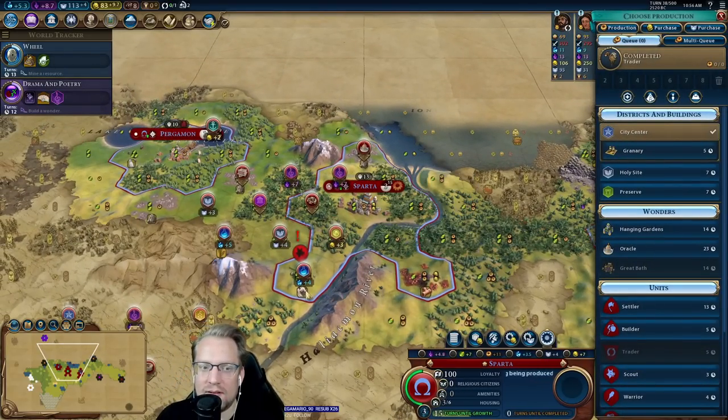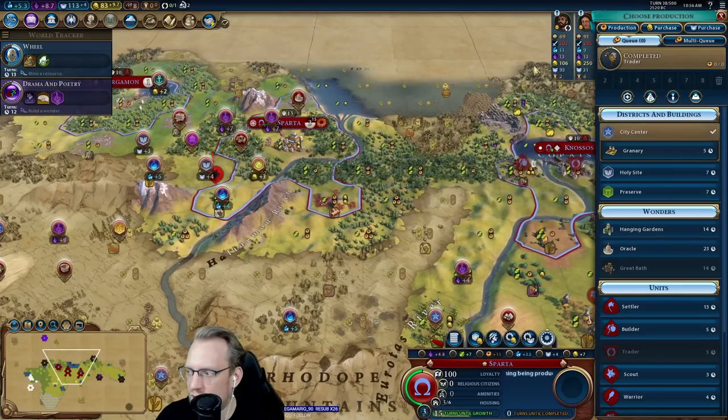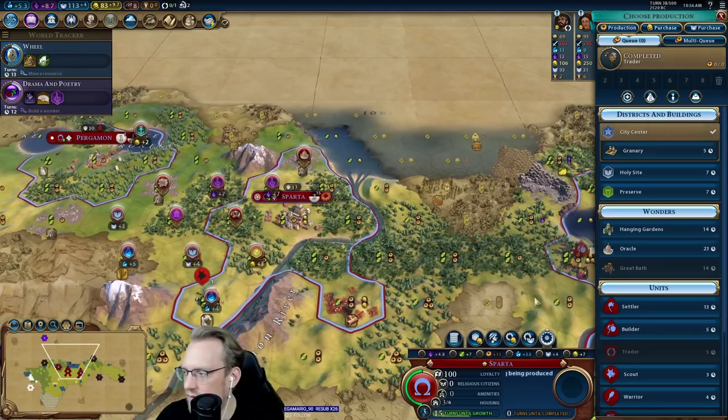Clearing this solidifies the gold. I'm trying to be a little judicious about our era score and not go totally over. Clearing this is a thing, but I need to get this down. Granary here makes sense — my next priority is actually this water mill, or some units.